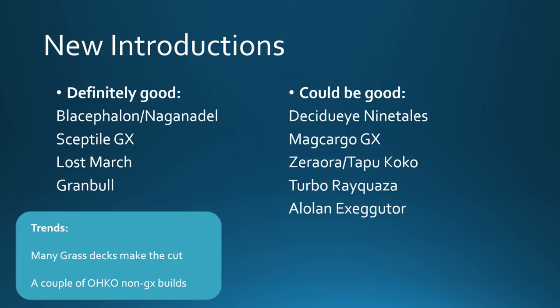Magcargo GX being combined with old Magcargo, trying to ramp up a bunch of energy again to reach one-hit KOs. Zerora Tapu Koko is an archetype I'm very interested in testing out, trying to take advantage of a lot of new cards from Lost Thunder — Zerora GX, definitely a hyped card, as well as Electric Power and the Thunder Mountain Stadium card. Turbo Ray, in a similar vein, gains a few cards back that we were missing after Worlds — getting Shuckle to get a bunch of energies in the discard pile quite consistently, and Zerora giving you free retreat and the Nitro Tank GX to help accelerate. Sounds pretty cool.